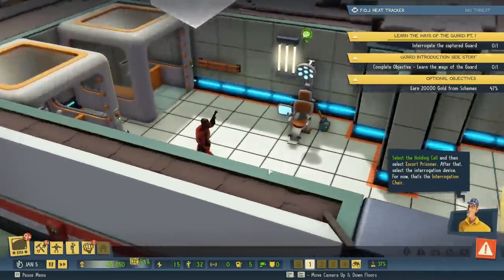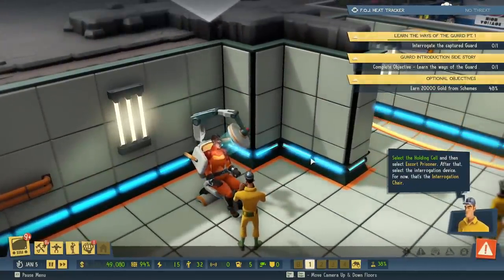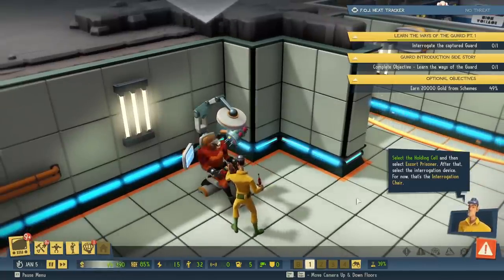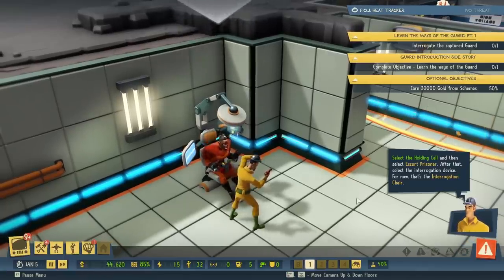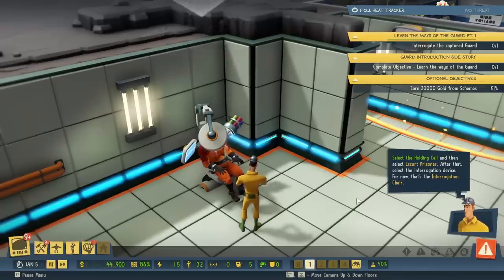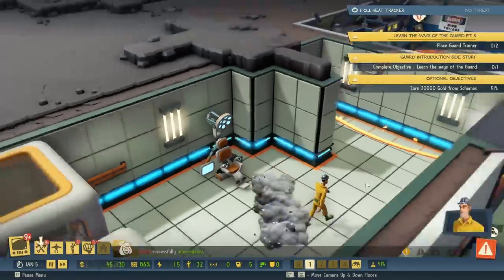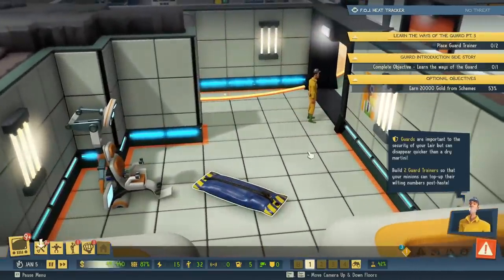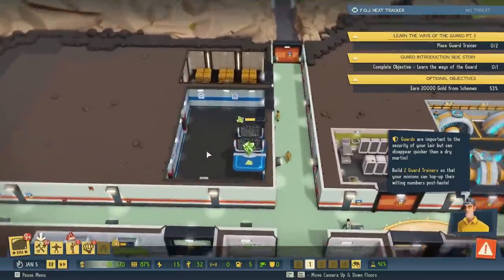He's already doing it. Tell us what you know. What's going to happen? Sticking them with needles. TNT. Now, tell us what you know. We're going to push the... no, just kidding. Tell us what you know about security. Oh, that's got to be gruesome. We have a body. Guards are important to the security of your lair, but can disappear quicker than a dry martini. Build two guard trainers so that your minions can top up their wilting numbers post-haste.